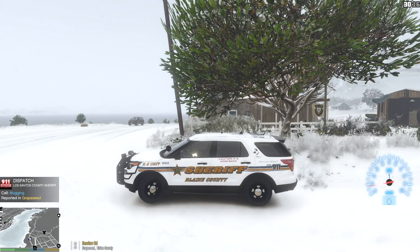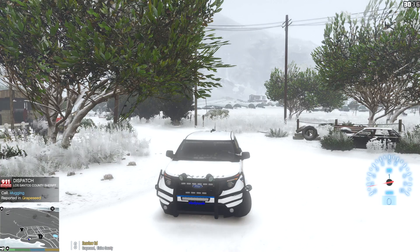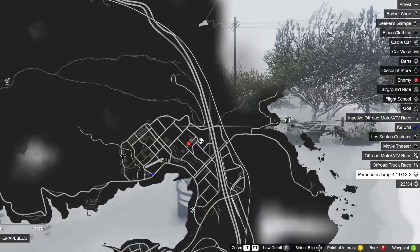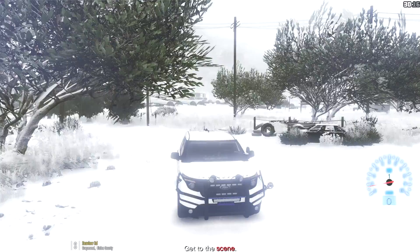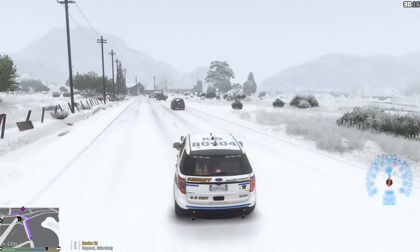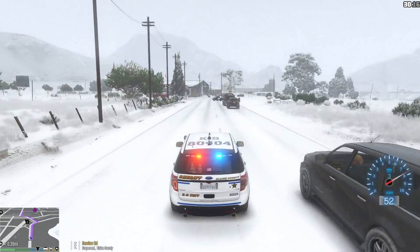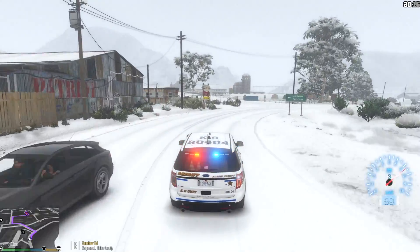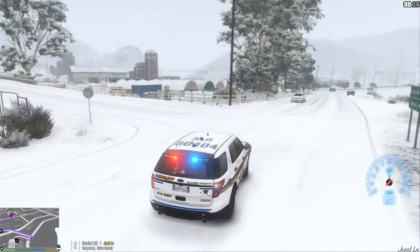Citizens report a possible mugging on O'Neil Way. We're getting a call for a mugging. Let's see how we can get there quick. Let's go ahead and respond — we're going to respawn code 3 to this call. Could be a mugging in progress, so I want to see if we can get there quick.